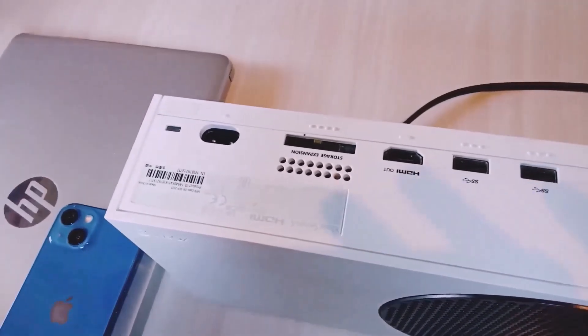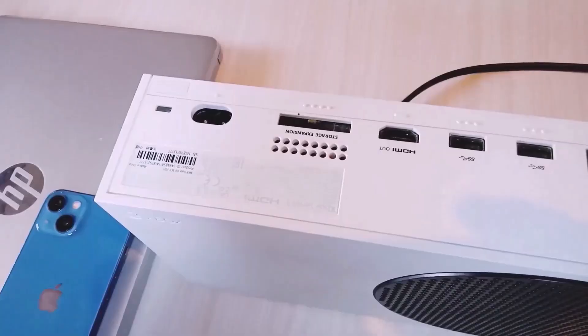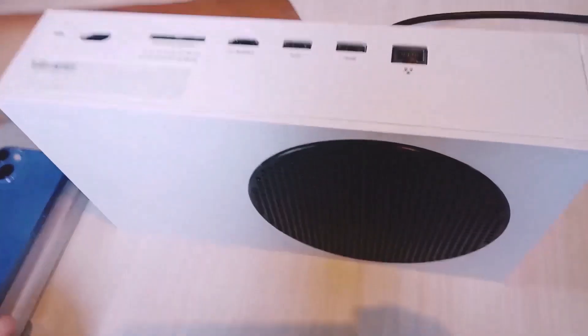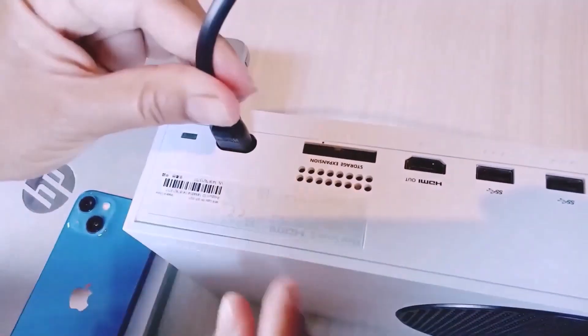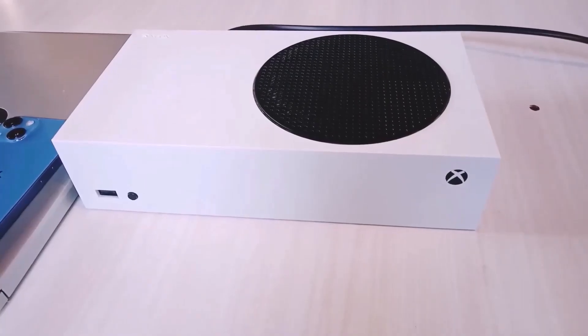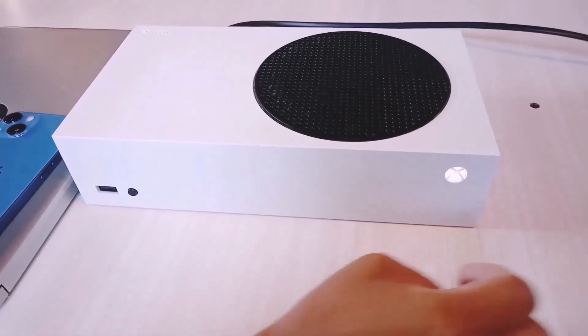Once it's unplugged, wait for 10 to 15 seconds. After 10 to 15 seconds, plug the power cable back into the Xbox console. Once you plug in the power cable, turn on the Xbox console and then check.